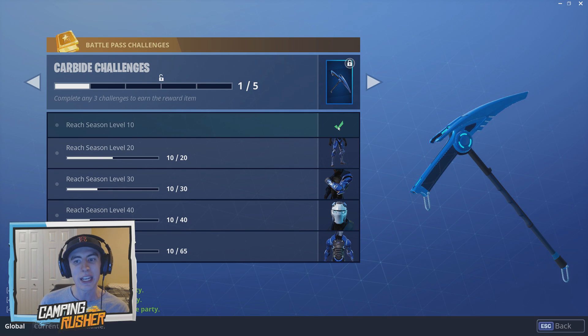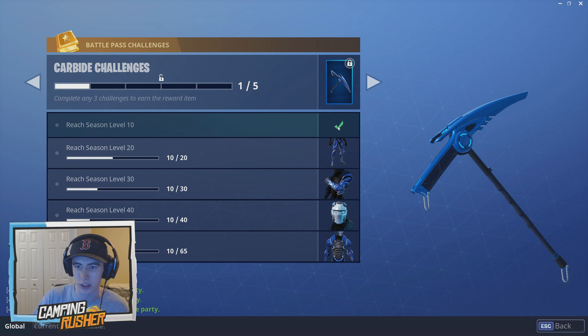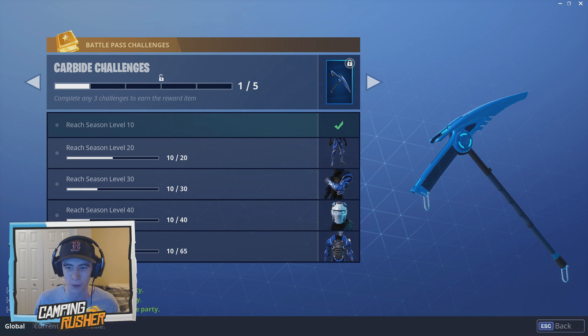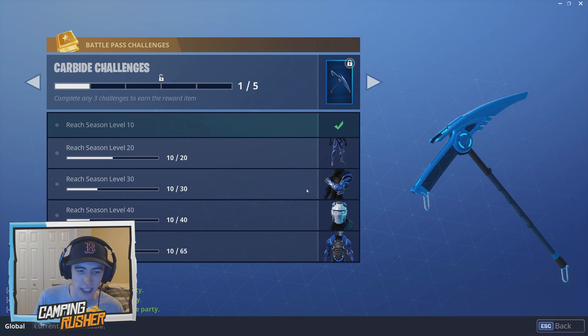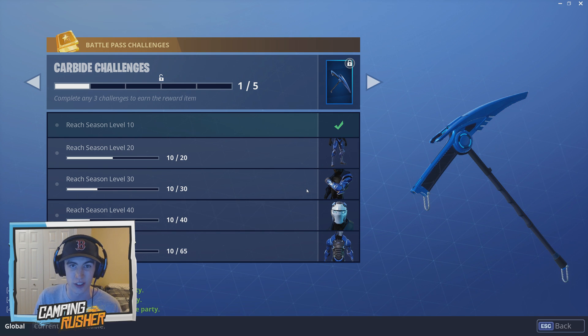I've already unlocked a piece of this, and I had to get a screenshot because I haven't actually seen what it looks like. So for a lot of you guys that haven't hit season level 10 yet, you will see this screenshot that I'm putting on your screen right now. With each level you go down, you get another upgrade. It starts off with a chest plate, then it looks like leg guards, shin guards, arm guards. You get the mask, and then you get the full body upgrade at the end. And it goes: reach level 20, reach level 30, 40, 65. Once you reach level 65, you don't have to play with that skin — that's how I thought it was going to be at the start, where you have to play with the skin and complete challenges specifically with that skin.